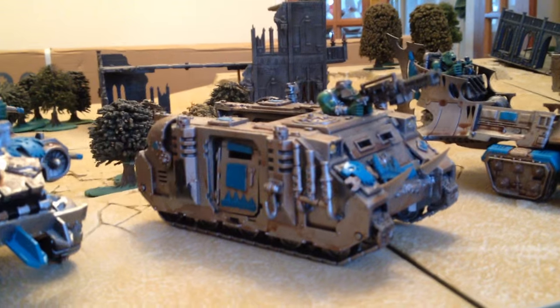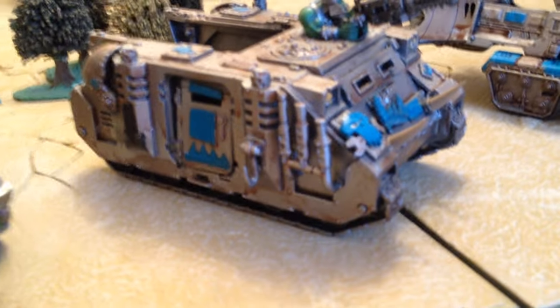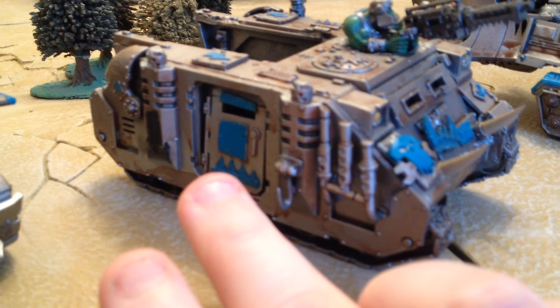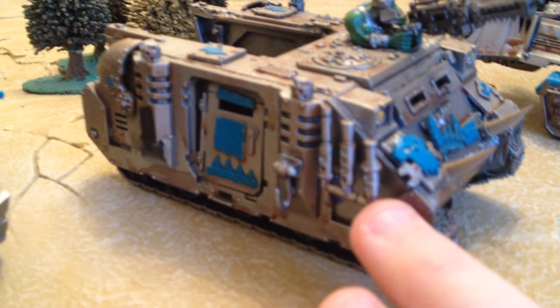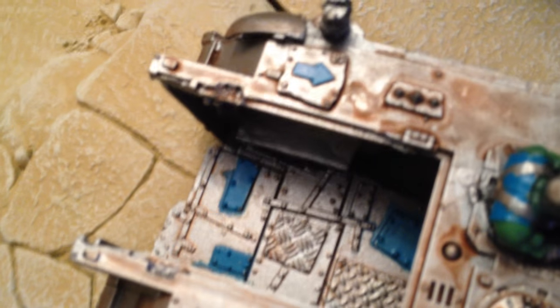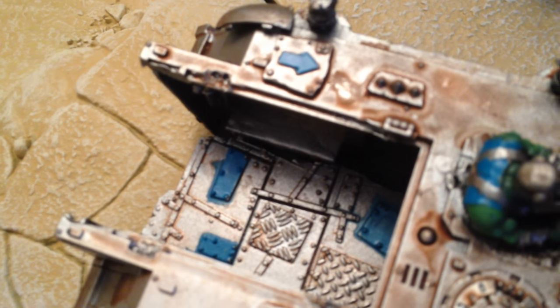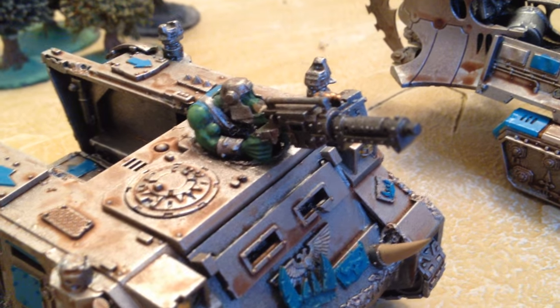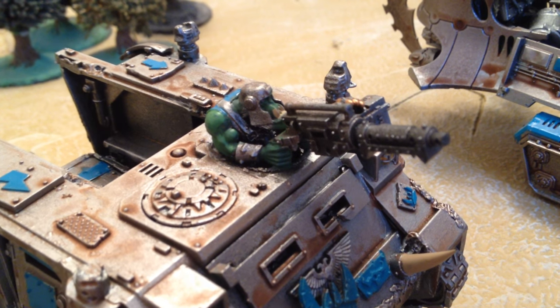Number three is an old classic based on a Space Marine Rhino. Having a look here, you can see we've got some Battle Wagon components — the horns on the front from the Battle Wagon, and this side door is part of the Battle Wagon cab. Then we've got the truck engine components here. If you look inside there, you can see the rear floor from an Ork truck. We've just got lots of nice glyphs here to Orkify it, and an Ork gunner sticking out the top there with his big shoota in place of a storm bolter — because quite frankly, why have a storm bolter when you could have a big shoota?